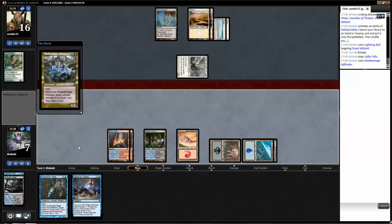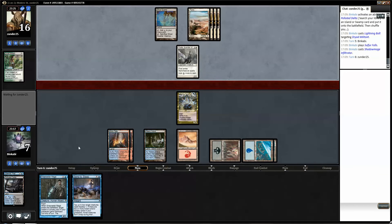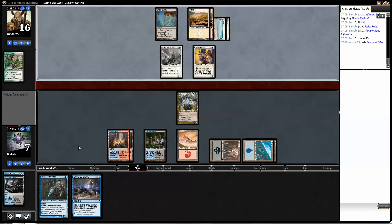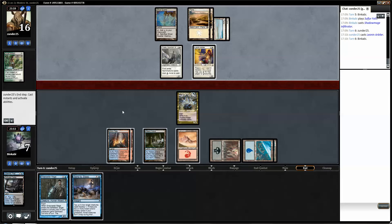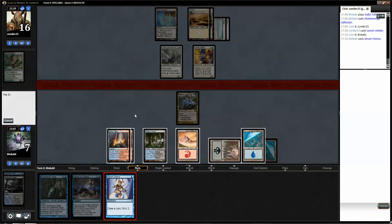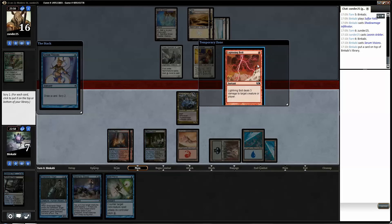Let's play a Shadow Mage and pass. We only need to connect like once. Zero Emissions — that's great, let's start off with that. Let's take Swamp. That's the business. Yeah let's just put Lightning Bolt on top.